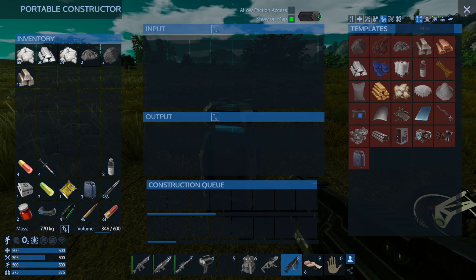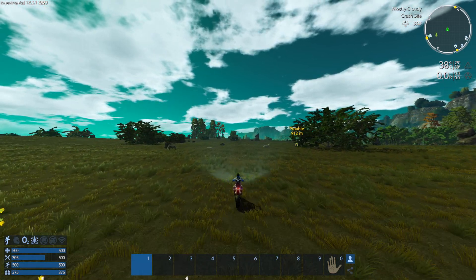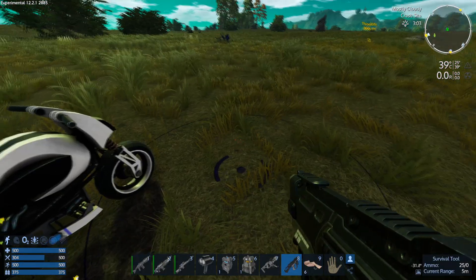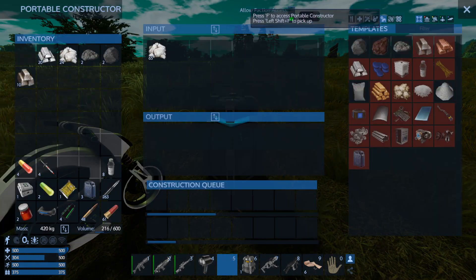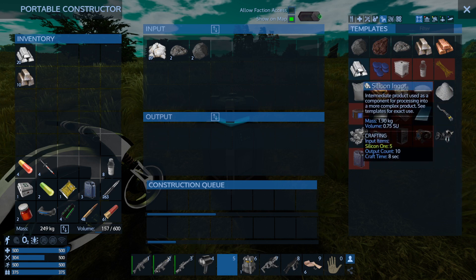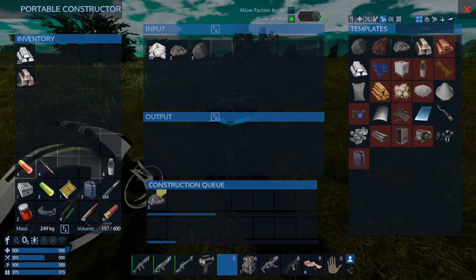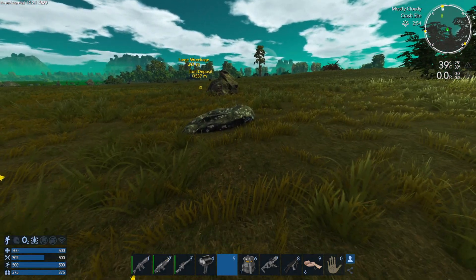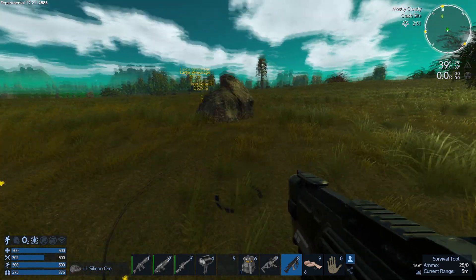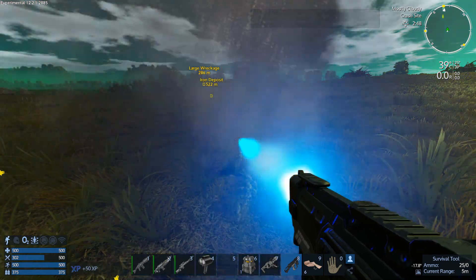We've got 10 ingots. We've got 3 minutes left of daylight — that's going to be a possible issue. There's a little field of resources here, so I'm just going to deploy the constructor. We'll do the silicon. More silicon here. Apologies that this is a little bit boring, but I think that's the nature of the game. I'd really like to get to the point where I've got everything I need. Can't afford to leave any silicon on the ground.